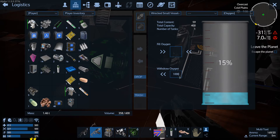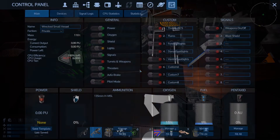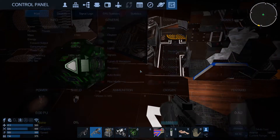Let's get some oxygen out of this beauty and see... I don't know why I can't. Is it too small? Sometimes from some of those things I cannot pick up oxygen or fuel. Last time that works, so that's good.